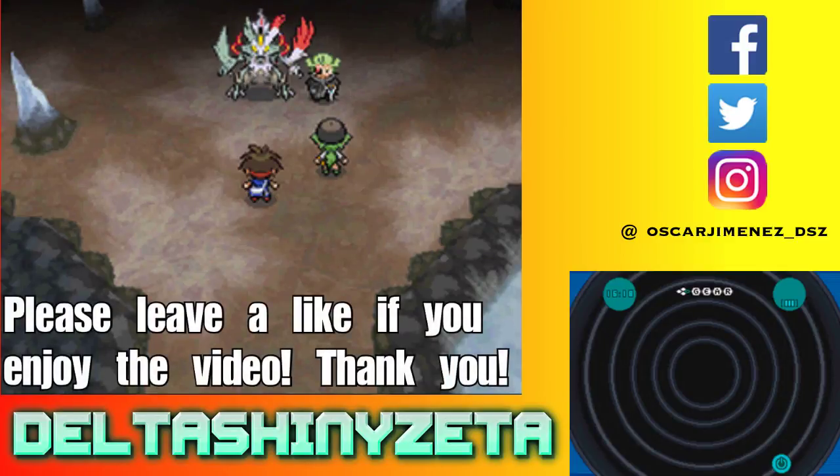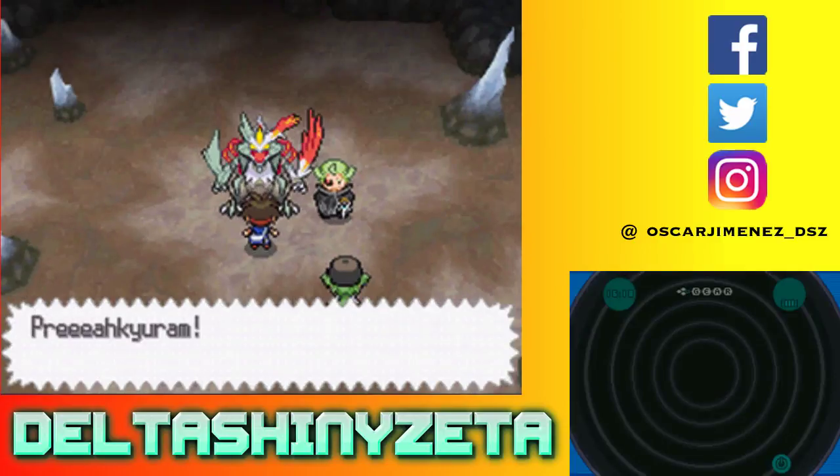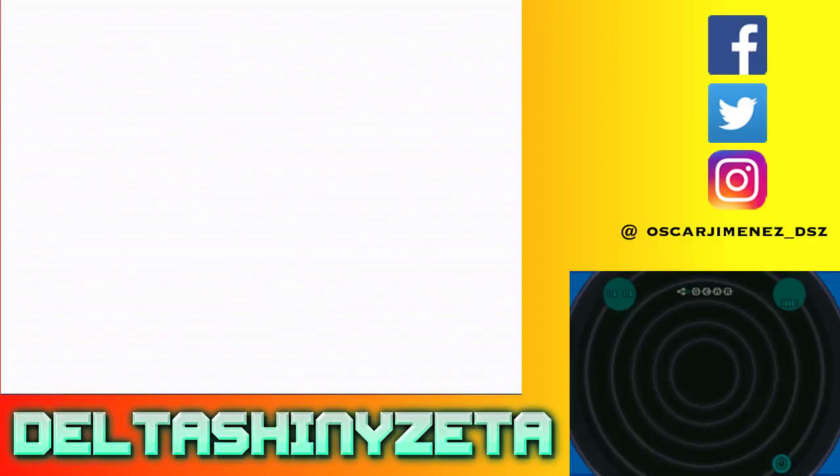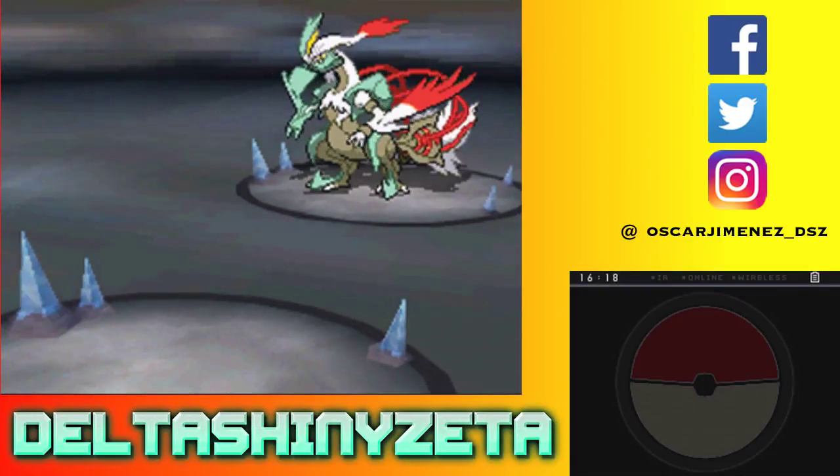Welcome back to more Black 2 everybody. So last time we ended up coming over here to this cave and we're about to take on this massive Pokémon, Kyurem, but he is infused with the power of Reshiram as well, which is rather interesting to be honest.